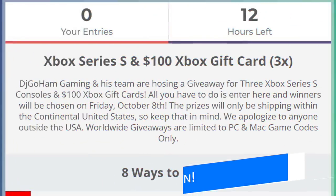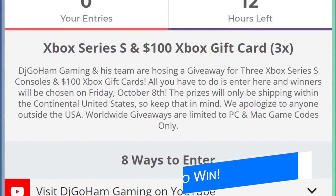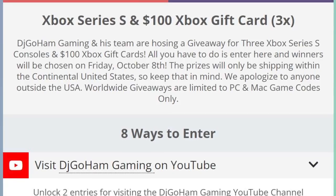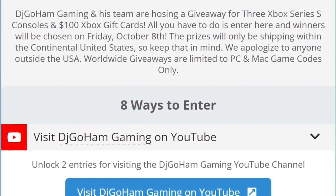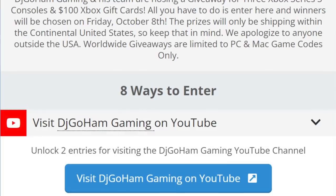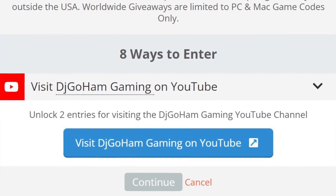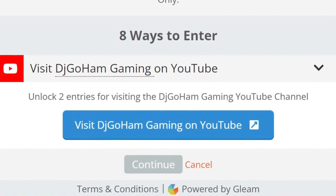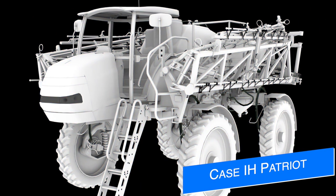Today is your last day to enter the Xbox giveaway. Tomorrow before Farm Sim News, three winners will be randomly chosen and will win an Xbox Series S, a $100 Xbox gift card, and one month of Xbox Ultimate. This giveaway is only available for those in the continental United States — it will not be shipping outside the lower 48. If you haven't entered yet, check the link in the description. You've got until 11:59 PM Eastern time tonight.